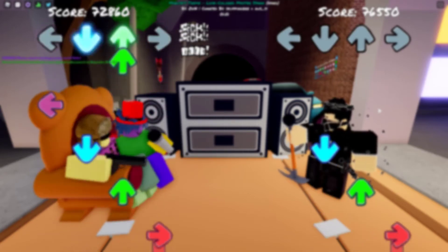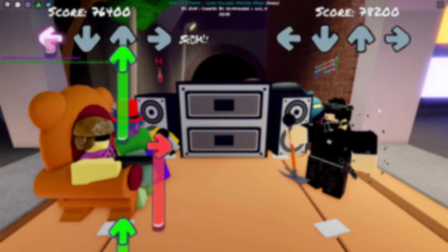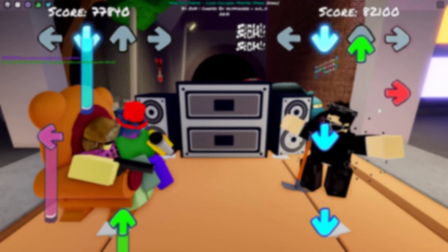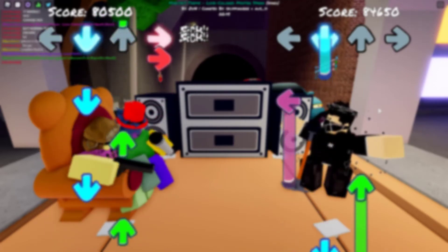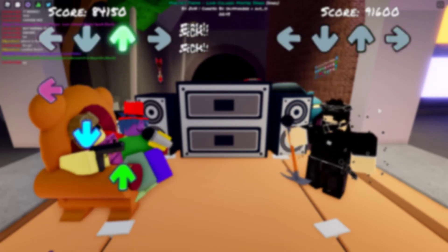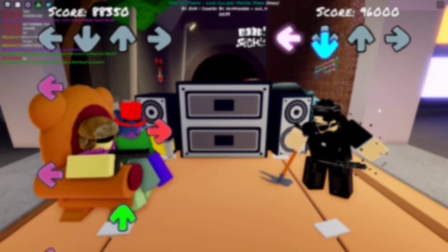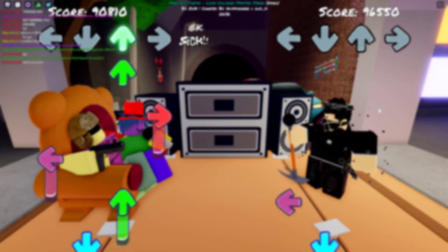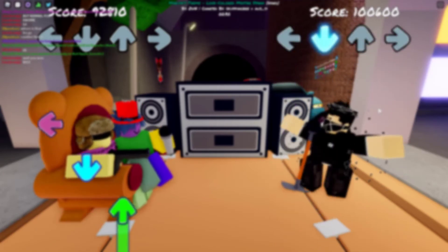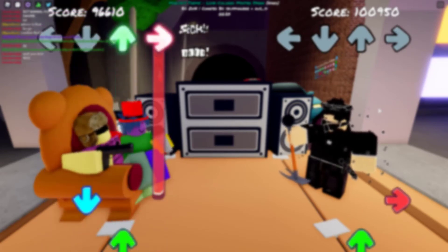Tip 4 is to change your keybinds. This can help with ergonomics, and it might be easier as well. In the Friday Night Funkin game, you can do this right in the settings. For Roblox, however, you would need to change the keybinds in your keyboard settings. If not, try using WASD and the arrow keys — using A and S for left and down, as well as up and right for up and right. Not only is this easier than having your hands crammed at the arrow keys, it also feels more natural.